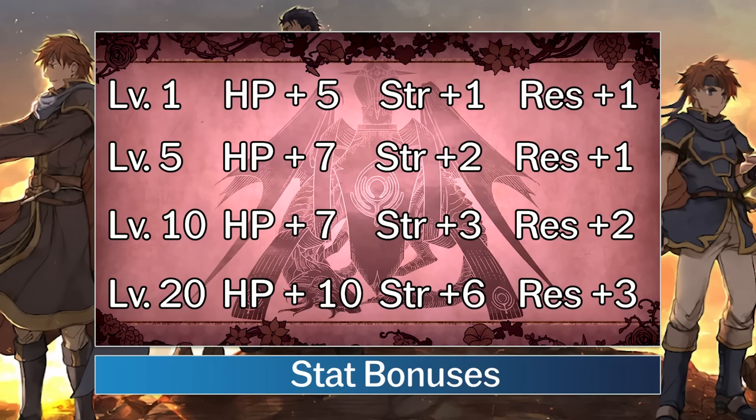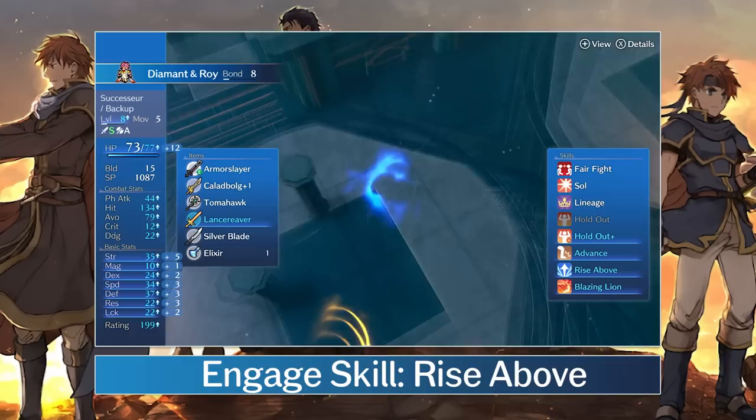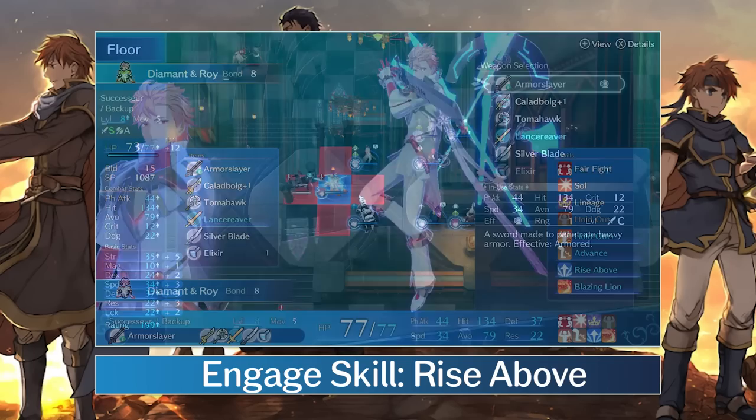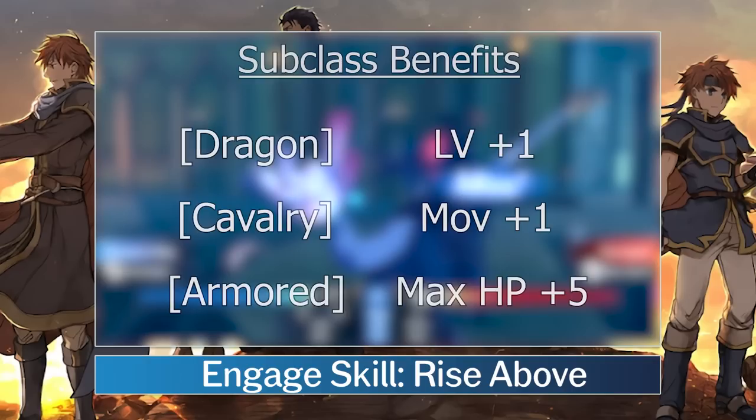This becomes even more clear as we take a look at what happens when we engage with Roy. Roy's Engaged skill is Rise Above, which grants a temporary 5 extra levels to your unit for as long as they are engaged. These are calculated as if your unit engaging with Roy is leveling up 5 times, rounded to the nearest integer. You can see how many points a unit gets in a stat in this table. Between Roy's stat bonuses and Rise Above, Roy can significantly improve a unit's durability and physical offense, reaching one-rounding thresholds they're normally short on. Depending on your unit's subclass, they might get a little extra bonus as well, though none of these are very flashy.